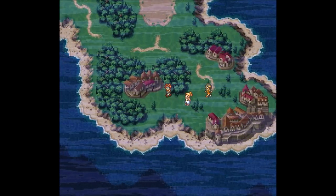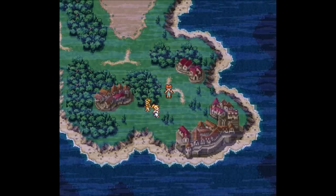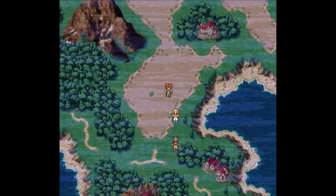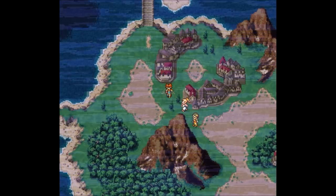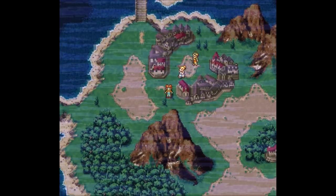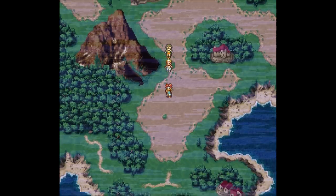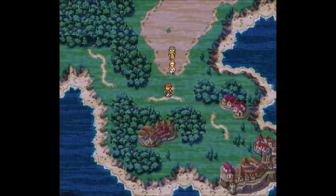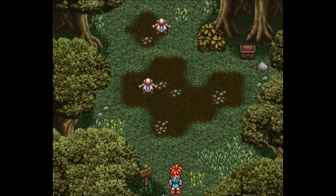You can go to the cafe, you can go to Tata's house, and there's an elder's house — we don't need to go to any of those places just yet. But I am going to rest up at the Dorino Inn before we find our next destination. With that done, we need to head to our next destination, which is around this mountain. I believe over here we need to go into the cursed woods.